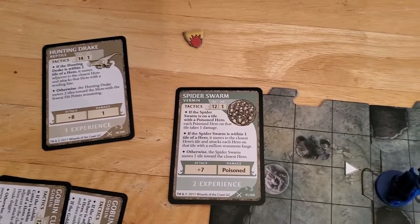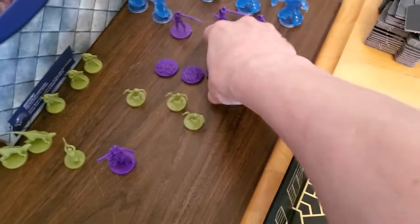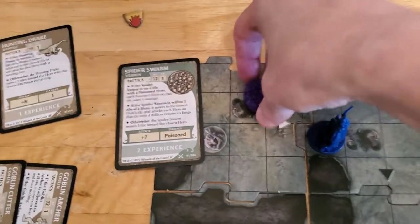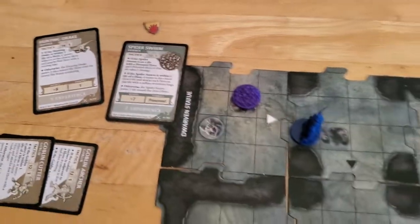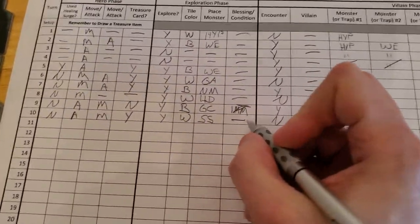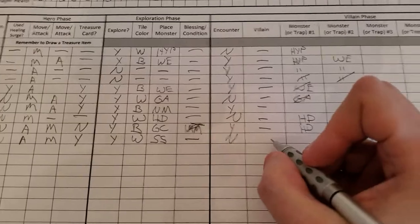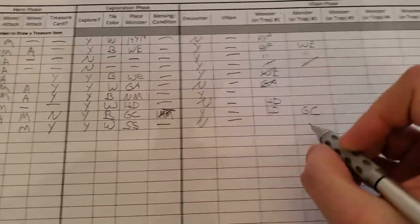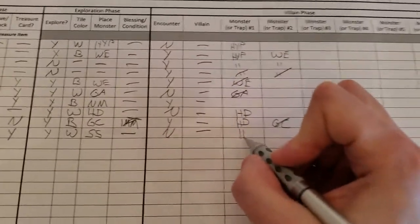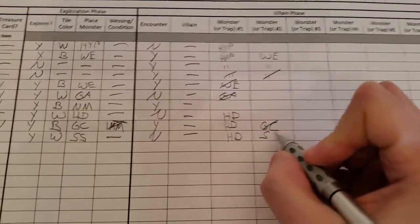And we have a Spider Swarm. If it hits us, all it does is poison. I'm not quite sure how the poison mechanic works, so we might have to read about that. There's our Spider Swarm — I'm going to place that onto the mushroom pile here. So we got a Spider Swarm, no condition, no villain. The Goblin Cutter is gone, but we still have the Hunting Drake, and now we have a Spider Swarm.